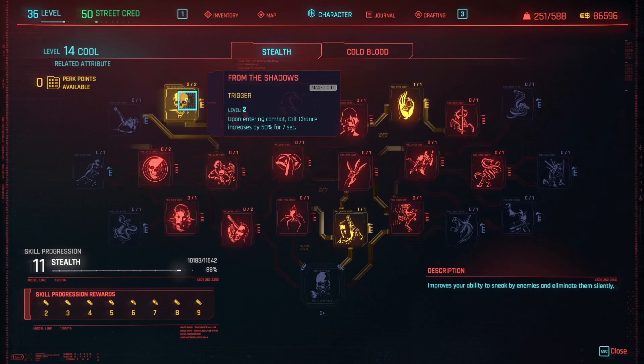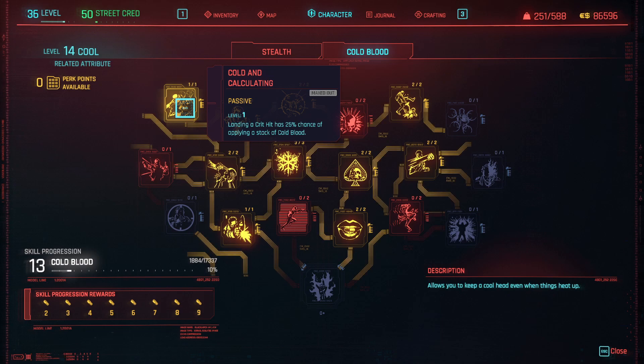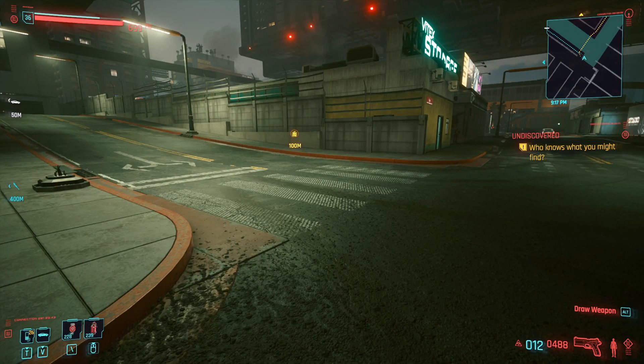Especially combined with this, where crit chance is increased by 50% upon entering combat — that basically means as soon as we enter combat we get a full stack of Cold Blood, assuming you use a shotgun. This is really tempting me. Maybe there's like an internal cooldown on this — I guess I wouldn't assume one way or the other in this game.